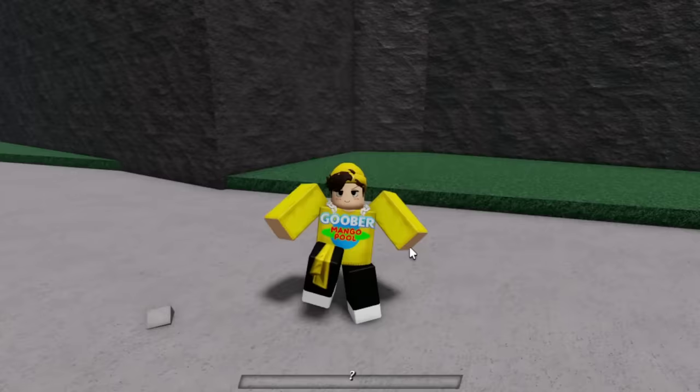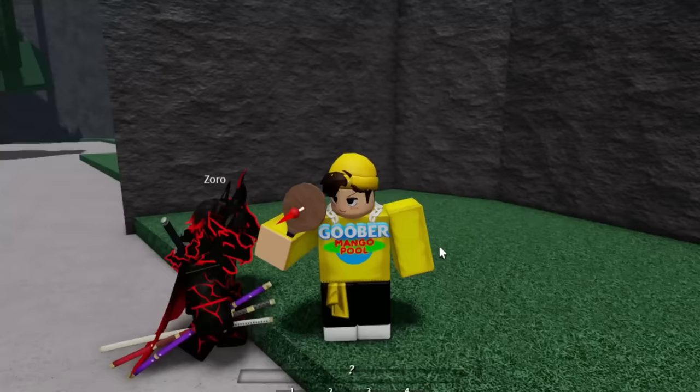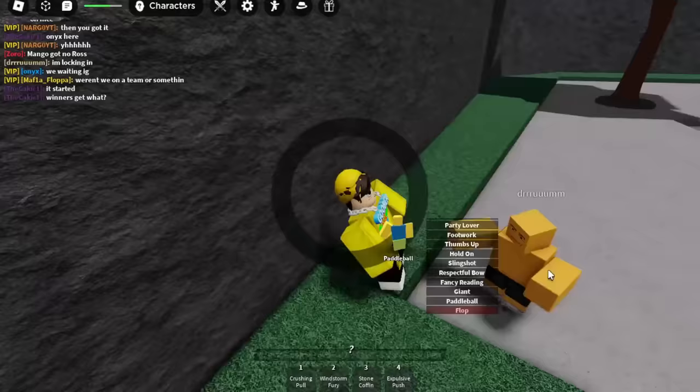This one is called 'giant' — I'm so fat, I'm like Queso when he doesn't get the pizza. Let me know in the comments if you think they should add a Queso moveset to the game. Then there's the paddle ball emote — I'm paddle balling right now, it looks so sick. I think there's only a few emotes left. The hood is telling me there's a rocket riding emote, and I really want to get that one.